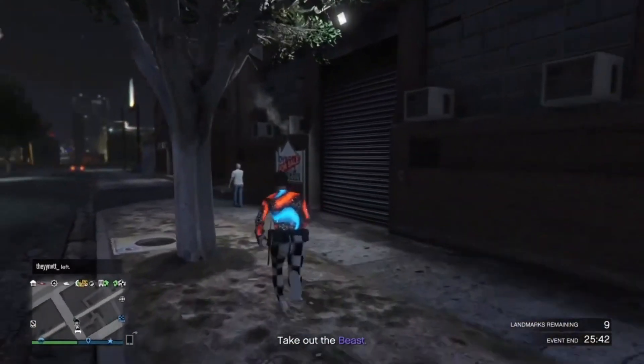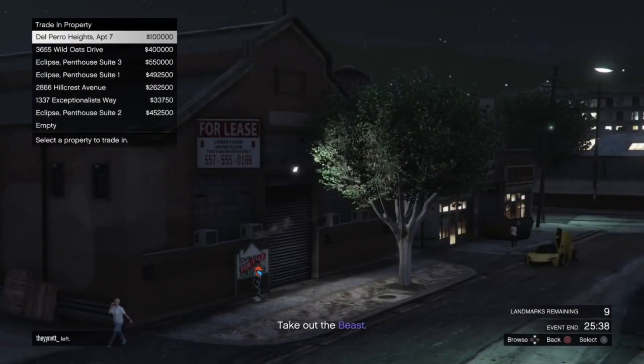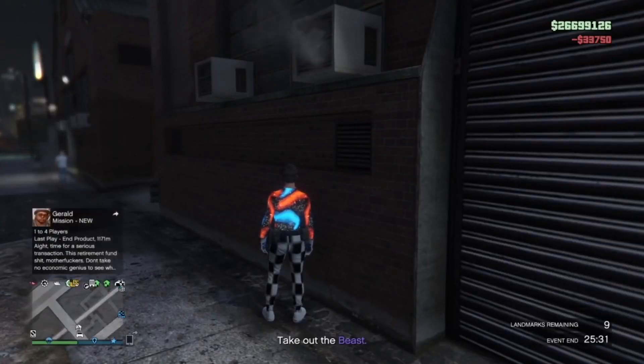Now once you guys are here, go over to the sign right here. Then click around the D-pad, buy it and put it in the 6th slot again. Buy it. Then after that, you just want to start up creator.